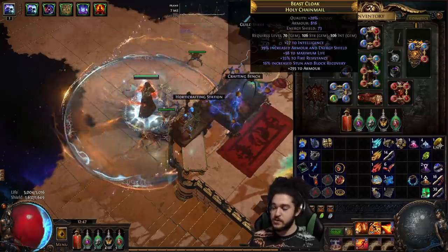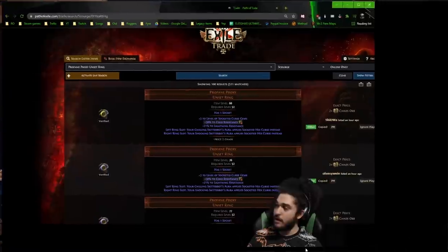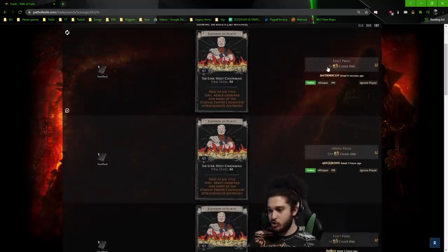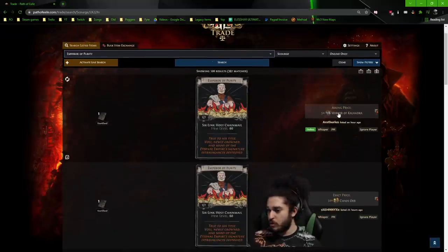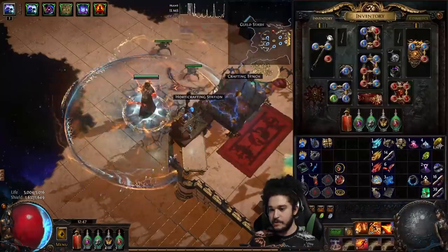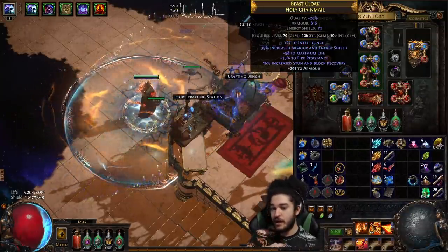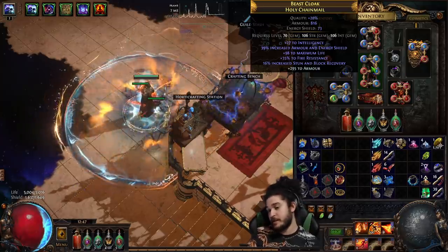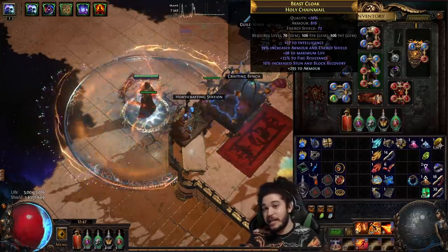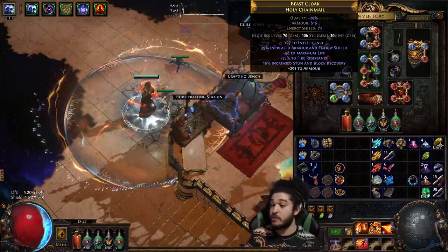Moving on to the chest piece - you can get this via the Emperor of Purity divination card. Seven times two is 14, so you can get a six-link for 14 chaos. From there I'd recommend using a chaos resistance essence to craft and then get a decent life roll. For my prefix I'd like to get life gained as added ES but I can't do that right now because I need to unlock it with Betrayal, so I just have an armor chest at the moment.